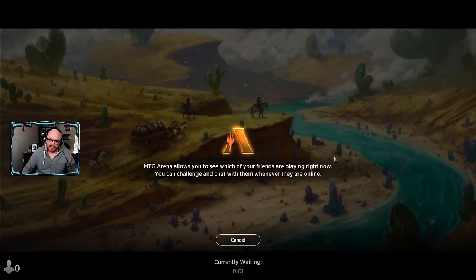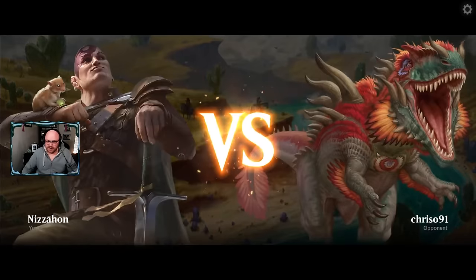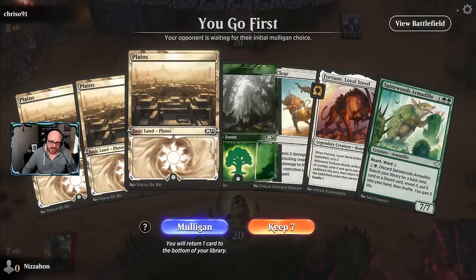They had serious mana problems and we were just playing big mounts. The only card they had in play couldn't interact with our mounts. They could have tapped one of our other creatures to keep us from saddling, but then their creature's tapped so it kind of defeats the purpose. You cannot saddle at instant speed, unlike crewing.